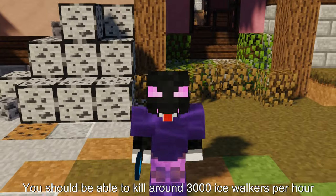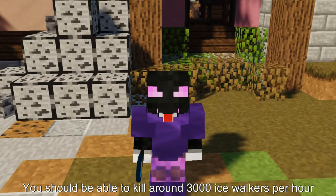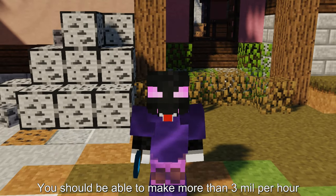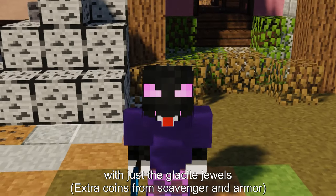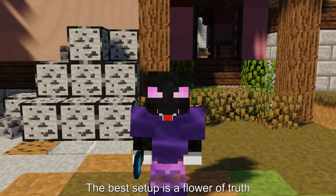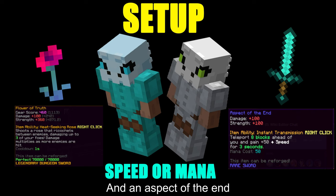You should be able to kill around 3000 ice walkers per hour. So if you can find an empty lobby, you should be able to make more than 3 mil per hour with just the glace-eyed jewels. The best setup is a flower of truth or a pickaxe and an aspect of the end.